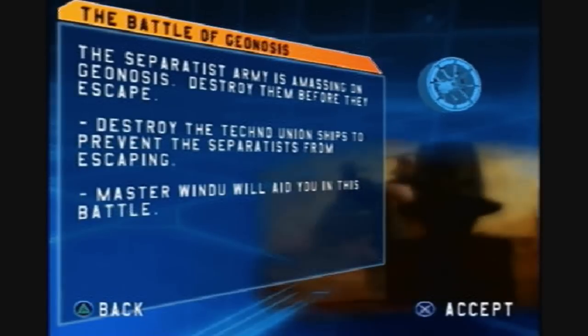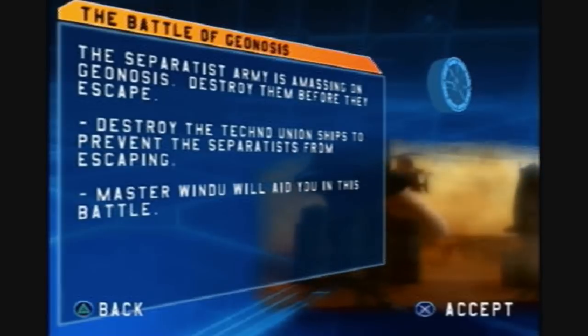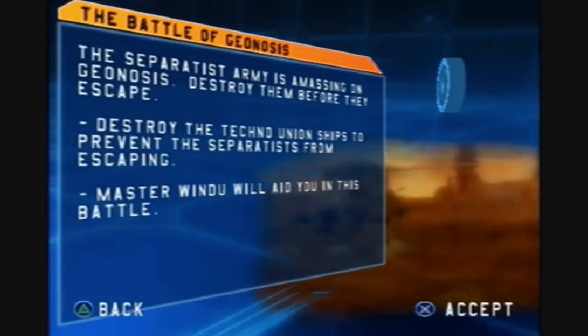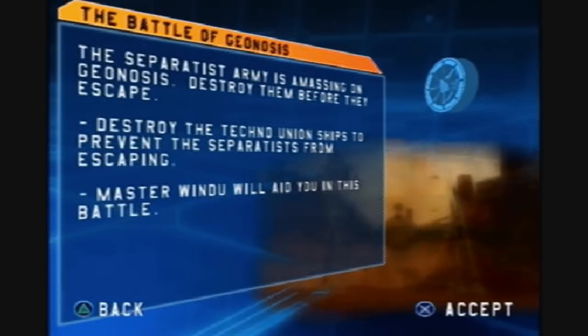Prevent the Separatists from leaving the surface, we must. Concentrate all firepower on the remaining Techno Union ships. The rest of your units, through the Great Spire, send them. So the Separatists' army is amassing on Geonosis — destroy them before they escape, destroy the Techno Union ships, defend the Separatists, blah blah blah.